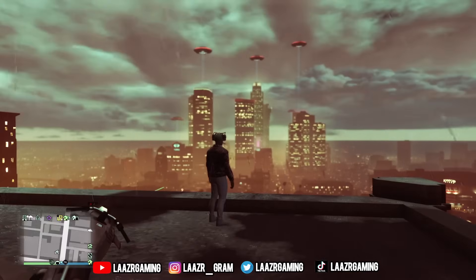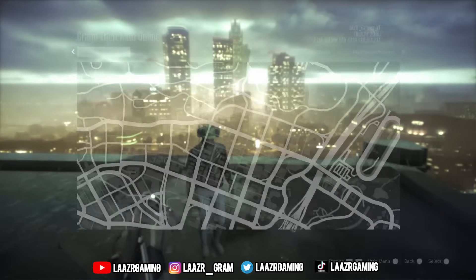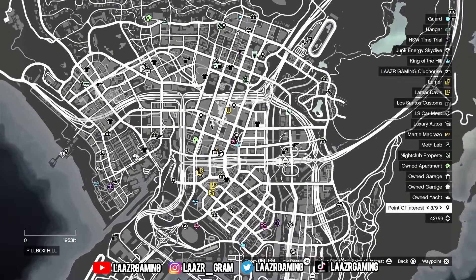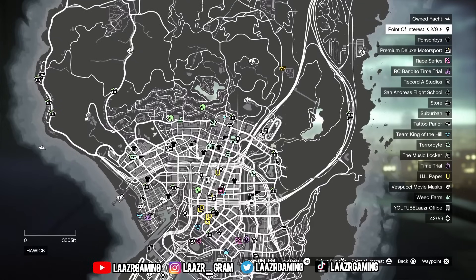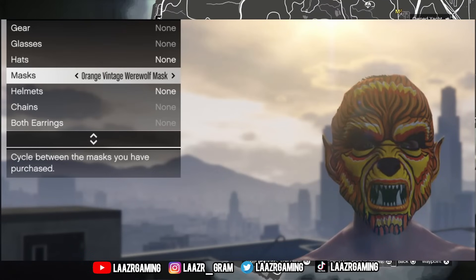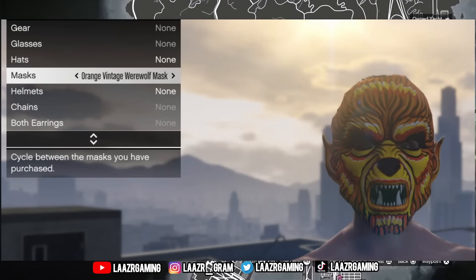It's very different to the Werewolf Masks from the original Halloween content added years ago — a very bright orange mask. Hopefully it'll be a decent mask to put together some orange pumpkin themed Halloween outfits. I will be putting together a community-based Halloween outfits video in the next few days, so if you want to get involved, share your outfits over on my Discord server. All you have to do is complete a bunker sale mission to unlock this mask very easily and very quickly.